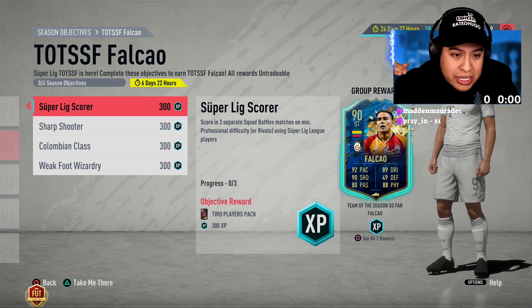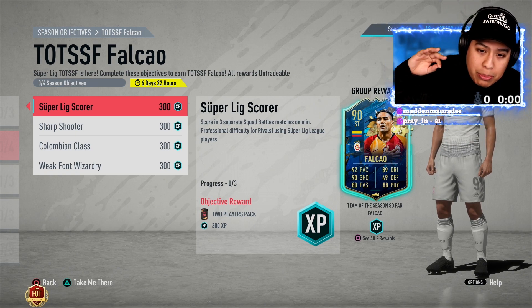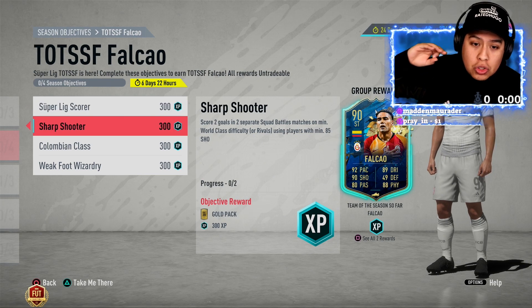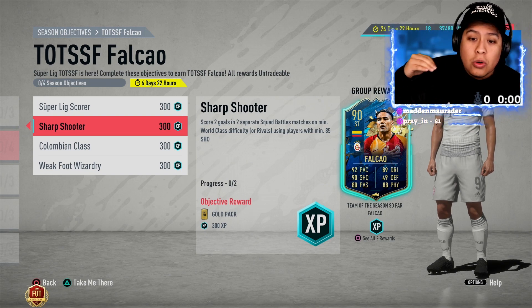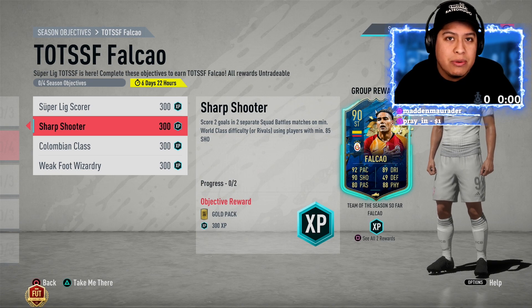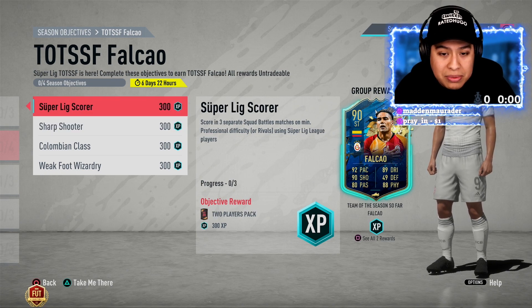First off, let's look at the objectives. You need to score in three separate matches — whether squad battles or rivals — with Super League players. Then score two goals in two separate squad battle matches on minimum World Class difficulty, or in rivals, using players with 85 shooting.